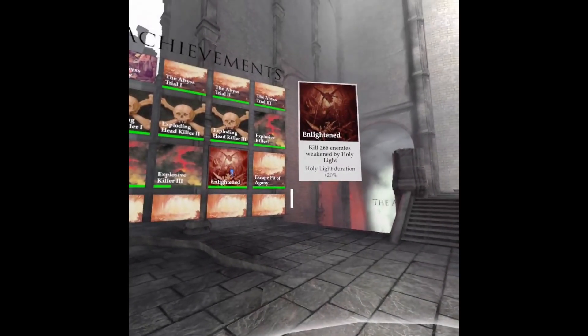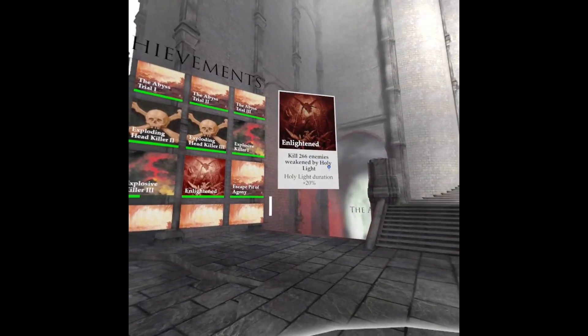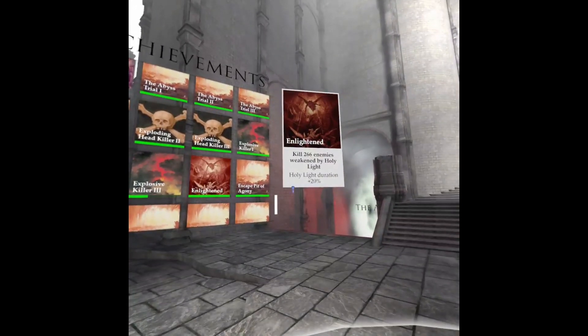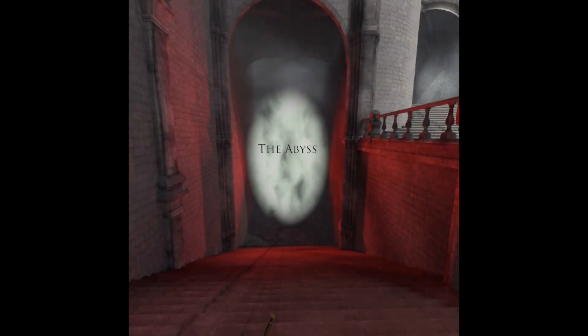With that out of the way, let's get back to the reason why we're here. We want to get Enlightened ticked off. 266 enemies isn't a lot. However, Holy Light doesn't stick around very long and enemies are not going to oblige us by just standing around in it. Sounds like this could do with some cheese on top. Get those bags packed — we're heading to the Abyss.